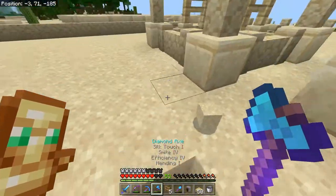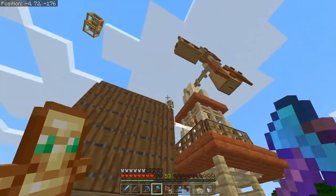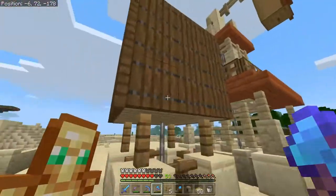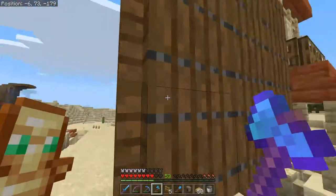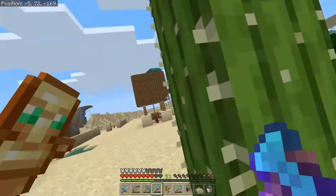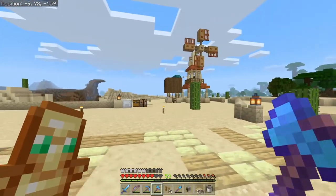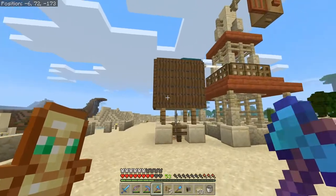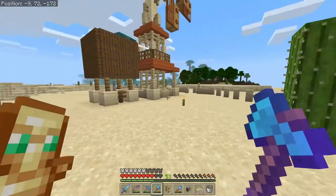I think that wraps it up guys. Let's take a look at this from a different perspective. That cactus gets me every time. That's looking pretty nice — I like that. I wish you could do a lighter color of spruce on these, but that's a really neat trapdoor. I like that a lot.